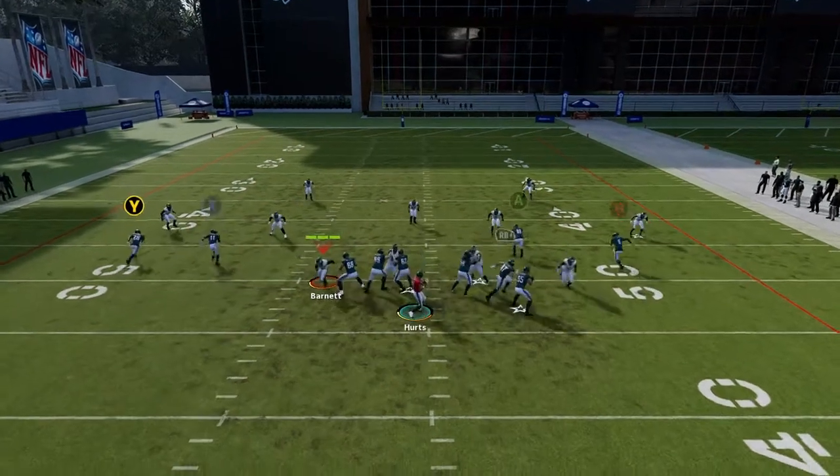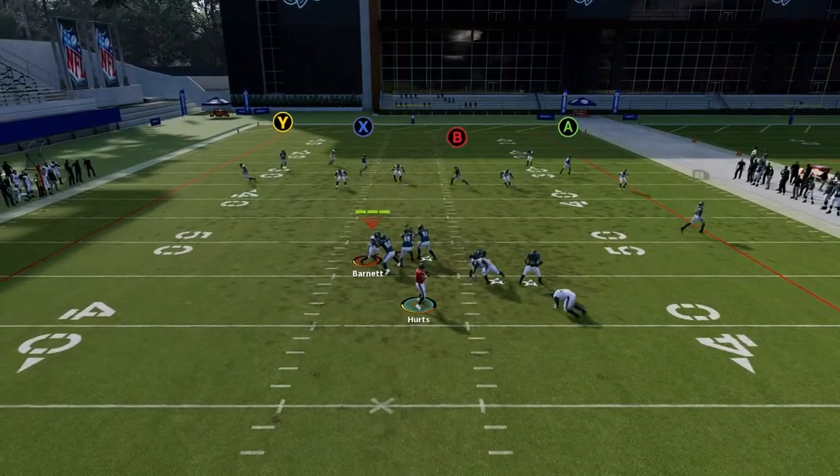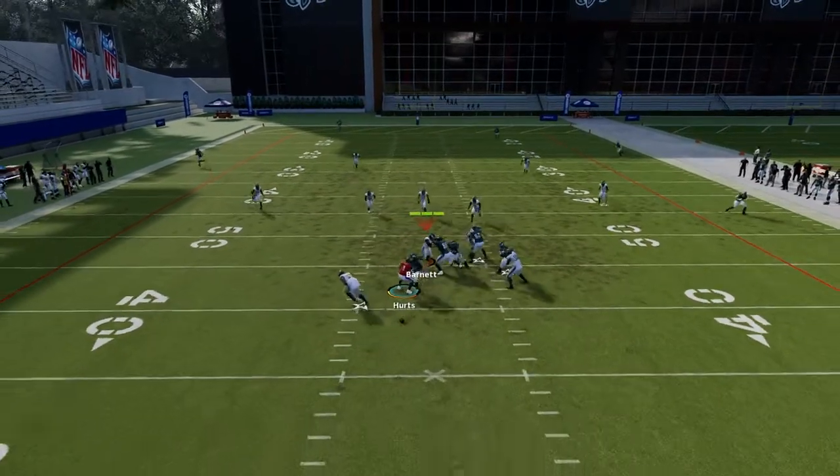Another thing I like to do is smart route the X receiver to shorten his post. And you see he gets behind the coverage — he's wide open.